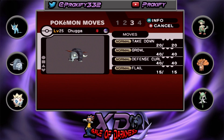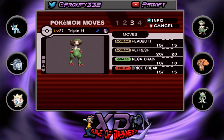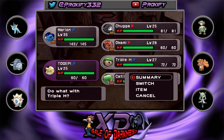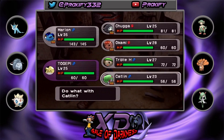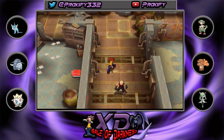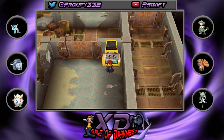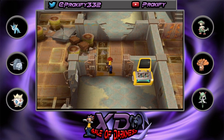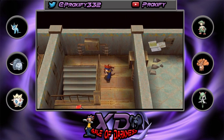Akami is at level 28 with Heat Wave and Confuse Ray. Triple H is at level 27 with the same moves, and Caitlin is at level 23. We're on the second floor of the Snageum Hideout now. There's a trainer here who challenged us before so we don't need to worry about that. Let's do a quick full heal just to be safe — you never know what's going to happen in this game.